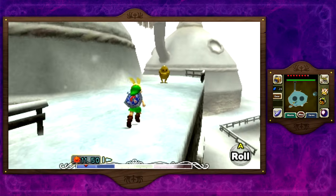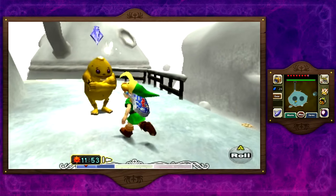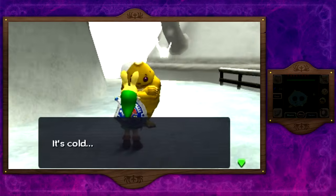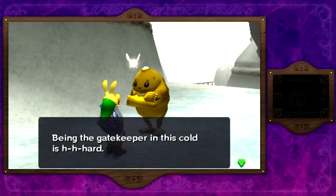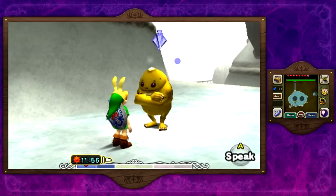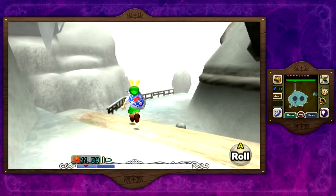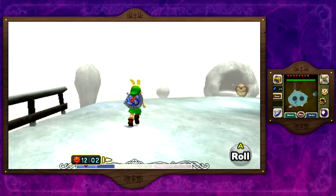Here we are in Goron Village. As you can tell, Gorons shouldn't be living in a place like this — it's really cold for them and they usually live in hot areas. At least according to Ocarina of Time they lived near a volcano. The gatekeeper says 'Being the gatekeeper in this cold is hard.' He asks if we want to enter the Goron Shrine — no we do not. He actually doesn't want to go in either, and there's a reason for that which we're going to figure out soon. But for now we'll just let him freeze outside.